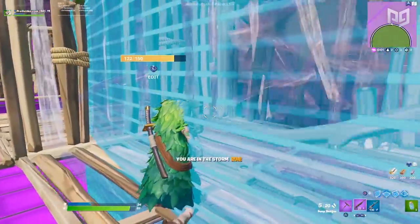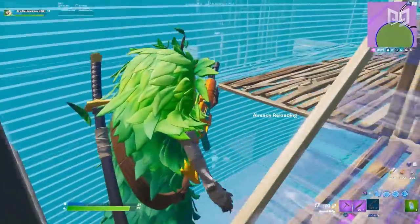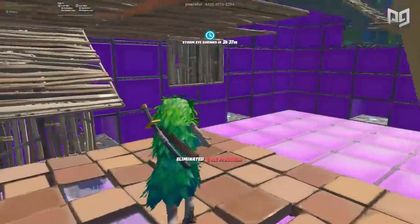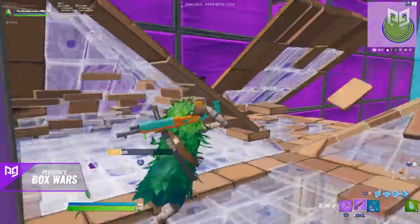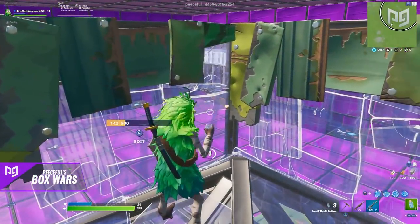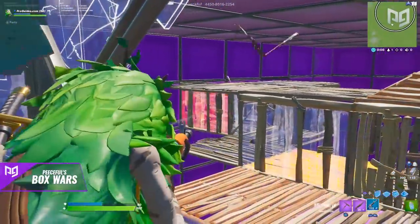To close things off, here's a unique combination map: Box Wars by up-and-coming creator Peaceful. As the name suggests, it's a hybrid between Zone Wars and boxfighting. Up to 16 players spawn in a large arena, and once you start building, you've got about 15 seconds before the storm begins closing in. The storm discourages camping and forces players to make interesting choices when approaching opponents and navigating the labyrinth of structures — all of which can come into play during a real match.